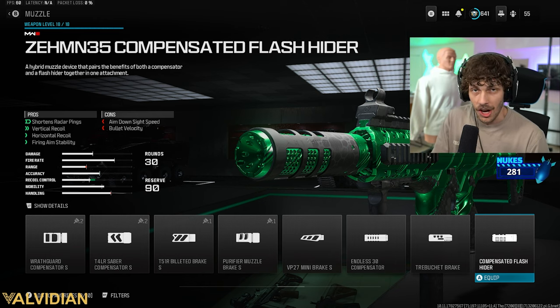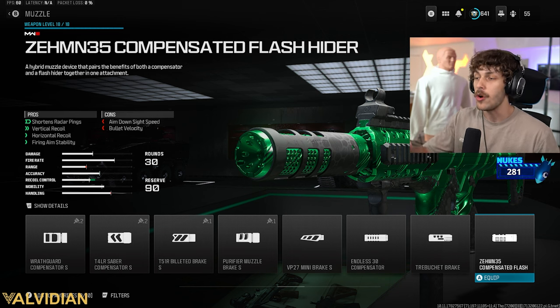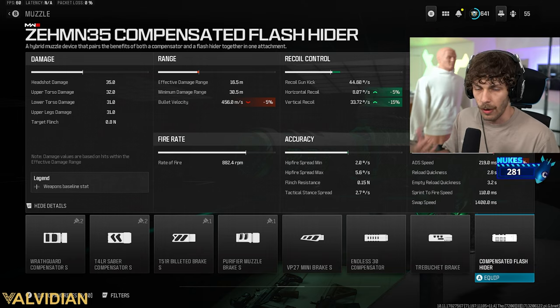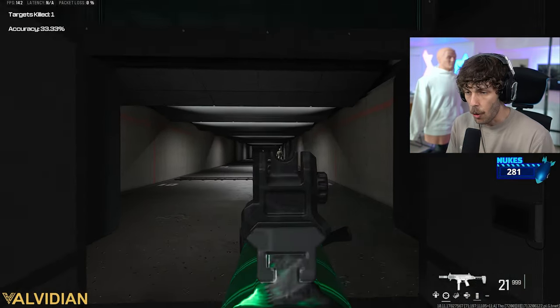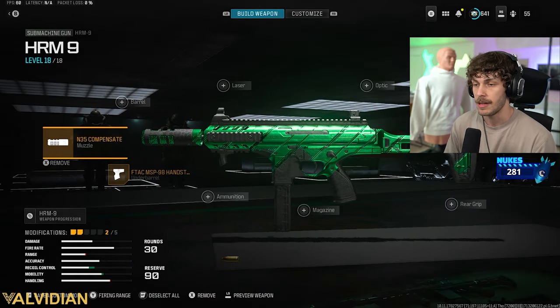The Zem's Compensative Flash Hider — we all know it's a super good muzzle, best muzzle in the game for recoil control. We get the horizontal, we get the vertical, and it really doesn't hurt the weapon at all. That's why you see me rocking it on every single build. We get a lot of recoil control, not really losing any range or mobility. You're still going to be able to fly around the map, especially with the underbarrel, since the underbarrel is giving us recoil control and mobility, making the gun very easy to use — that's why it's one of the best guns in the game.